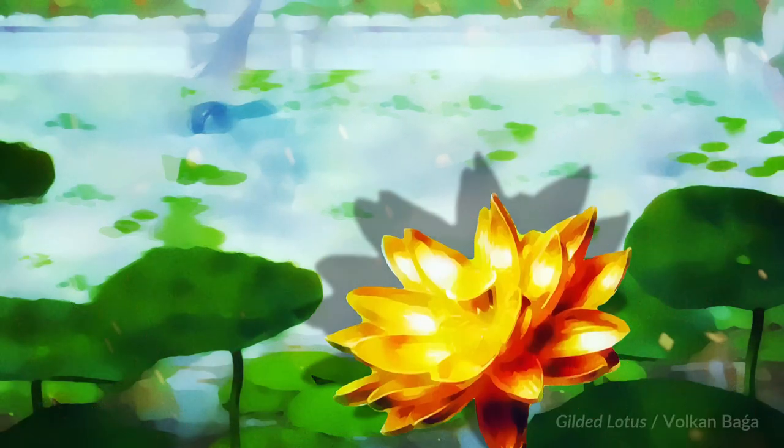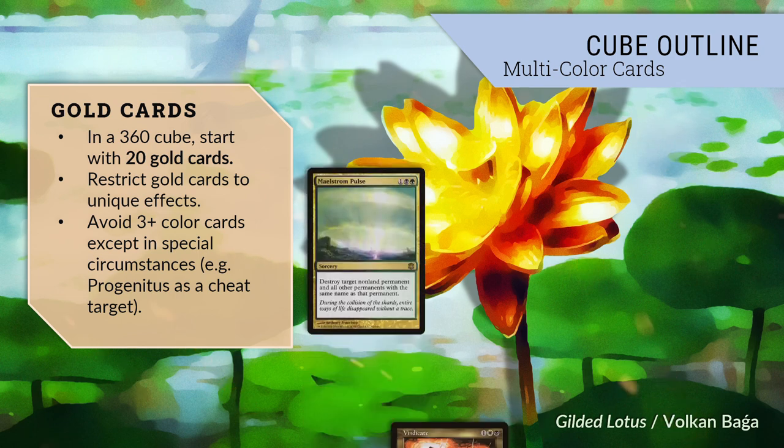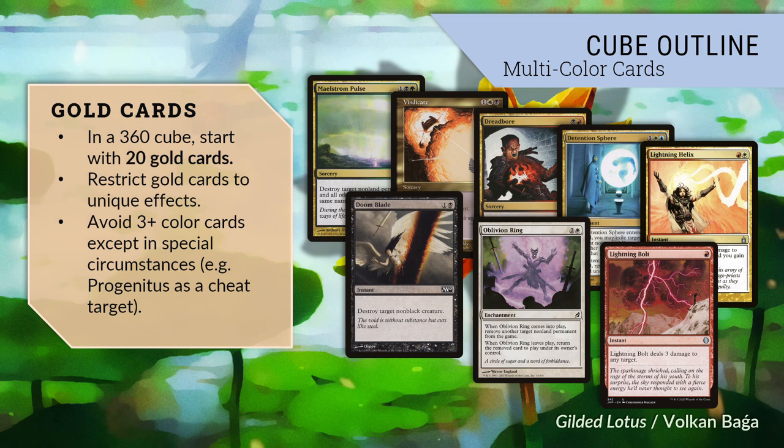Next, let's talk about multicolored cards. I recommend limiting this section to 20 cards. This may sound like a conservative number, especially to those with an EDH background, where one celebrates the admixture of the color pie. Gold cards can be played by a smaller number of decks than single color cards, and they are harder to cast even in decks that can play them. As especially challenging are gold cards that require more than two colors — when there are eight players at a table, there is no guarantee that there will be a Rakdos player, and the odds are lower still that there will be a Mardu player. I urge you to restrict the number of gold cards and to strive to put only the most unique effects in your gold section. Maelstrom Pulse, Vindicate, Dreadbore, Detention Sphere, and Lightning Helix are all good cards, but their rate and additional upsides do not, for me, outweigh the superior castability of single color equivalents such as Doom Blade, Oblivion Ring, or Lightning Bolt.